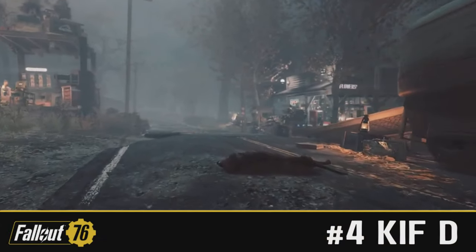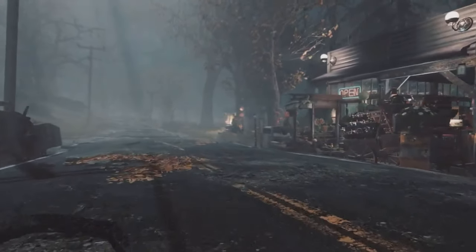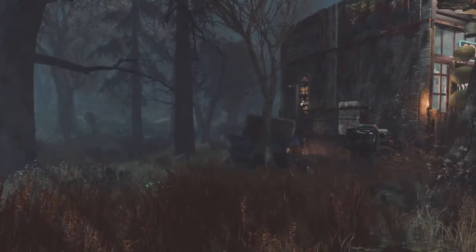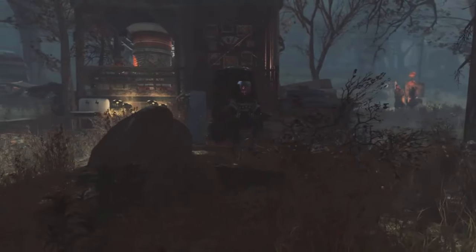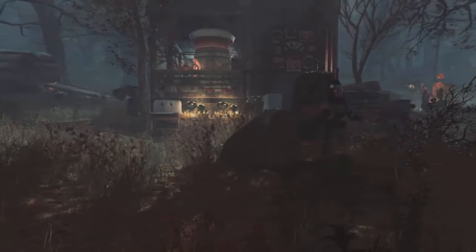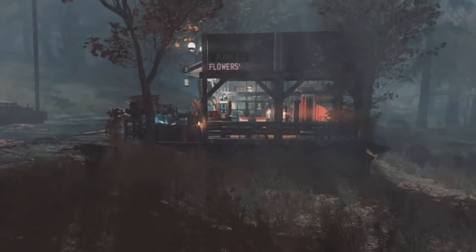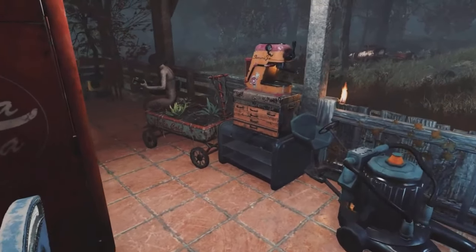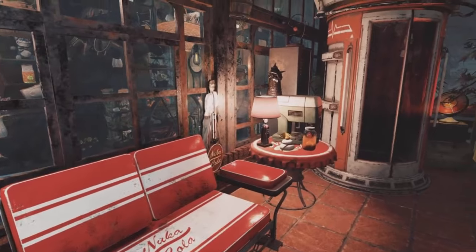Okay then, in the number four spot, we have Kif D with the Tiny Flowers Market. And I do believe this is only a second entry into the top five — I'm glad you submitted another camp because this is a phenomenal build. First things first, I love the actual structure. It is quite simple, it is quite small, but there are a few little tricks used in this — them overhanging Slopey Boy Ruse, for example. It's a really good mix of a simple build with a little bit of wizardry thrown in. I do rate this, Kif. Really phenomenal looking camp from the outside, and the way you've scrapped it up and how junky it is — 10 out of 10 from me, pal. Solid job.